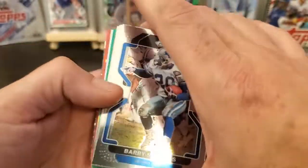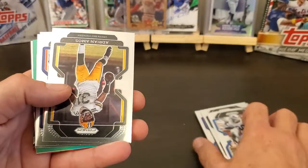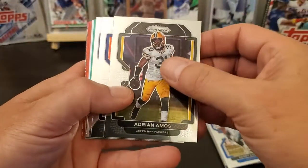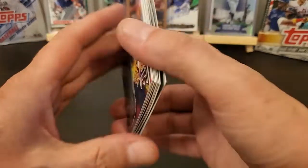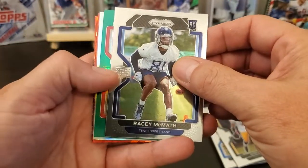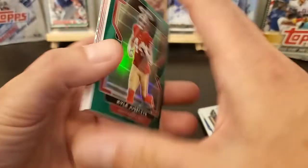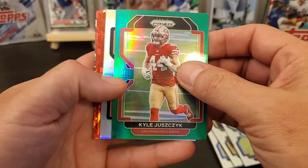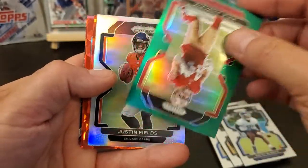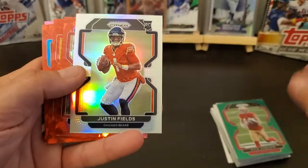I do know Barry Sanders. I thought maybe that was a different color. Adrian Amos, Jerry Jeudy. You got a rookie of Racy McMath — I probably just butchered that. You got a green Kyle... I can't say that name. You got a rookie — looks like a silver — Justin Fields. I've heard of this guy, so I might set that card to the side.